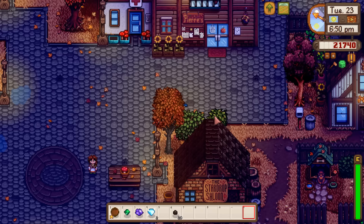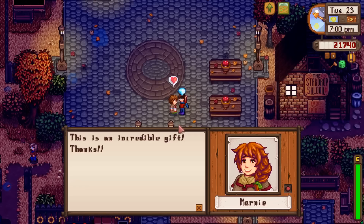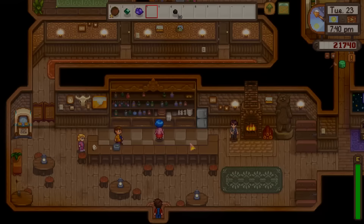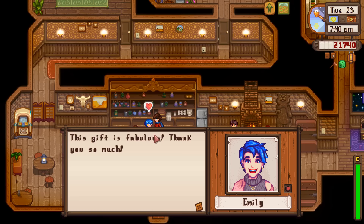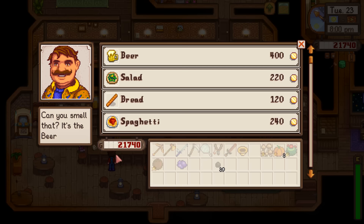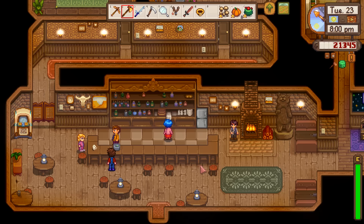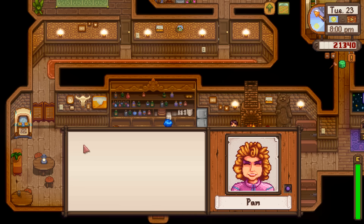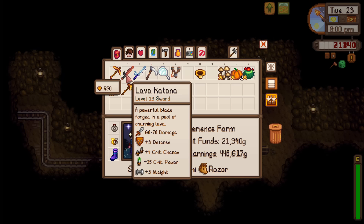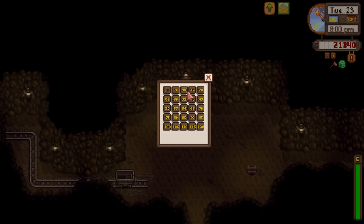Marnie's at seven hearts already — never mind. If I catch Emily at the Star Drop Saloon, I'll give her an emerald since it's one of the least valuable gems I have. Gus also loves diamonds. I'll also get a beer for Pam — we're so close to ten hearts with her. Let's briefly take some time, use our brand new lava katana, and go crazy in the mines.